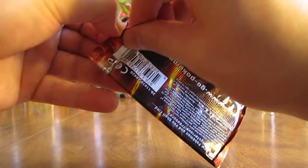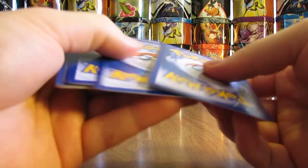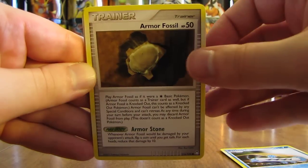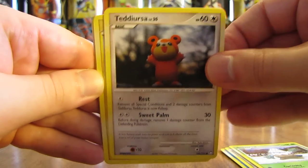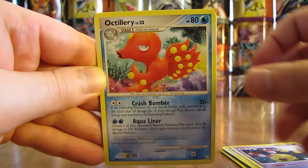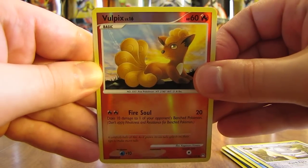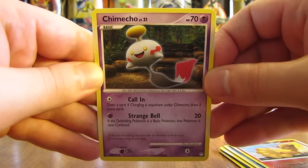Let's open the Mysterious Treasures pack. The first card in this video is a Barboach. There's an Armor Fossil, Snover, Teddiursa, Electrike, Chingling, Octillery, and Shieldon. The reverse holo is a Vulpix, which is just a common. And the first rare in this video is a Chimeco — a non-holo rare.